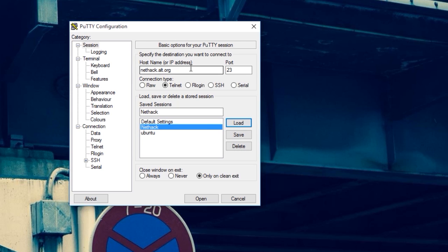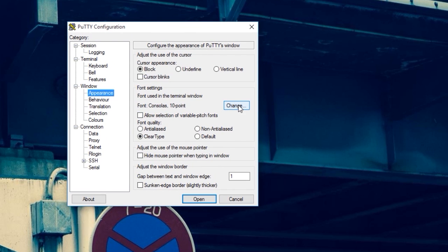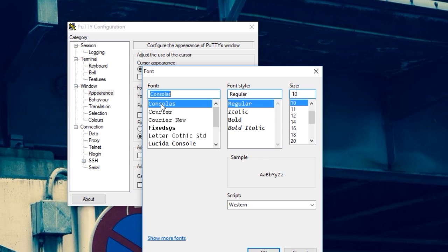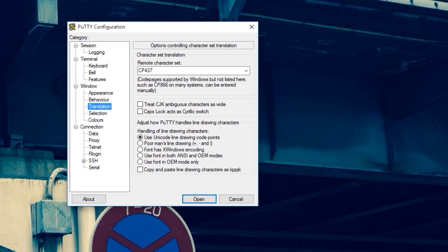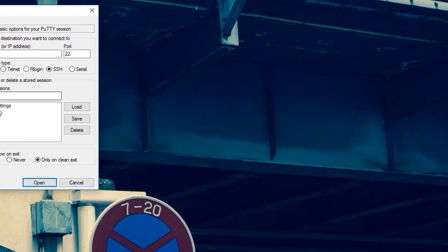So this is my saved settings for the nethack.alt.org server. Under Appearance in the Window settings, you can change the font. I asked around in the nethack.alt.org IRC channel on Freenode — thanks to K2 for the recommendations. We went with the Consolas font set to 10 points, ClearType. Then under the Translation option, we set CP437. I'm not 100% sure what that is, but K2 said it was the best one and it looks great.